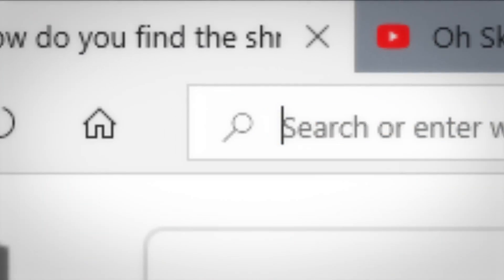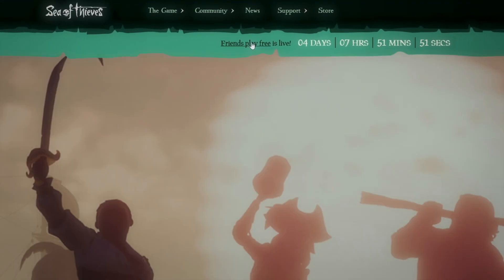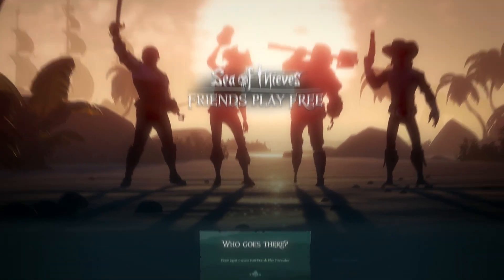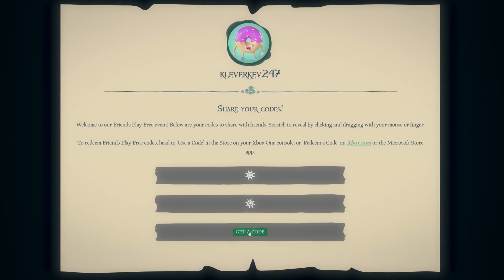Simply head to the Sea of Thieves website at seaofthieves.com and then go to the Friends Play Free section. You'll be prompted to log in with your Microsoft account, and then you'll be presented with three panels which you'll need to scratch to reveal your codes.